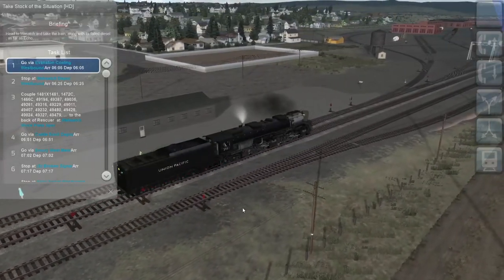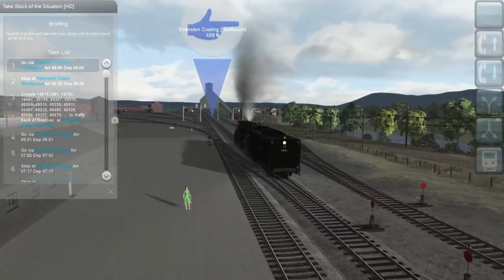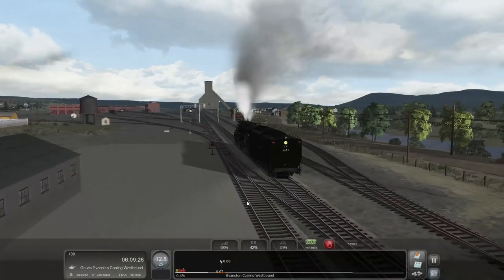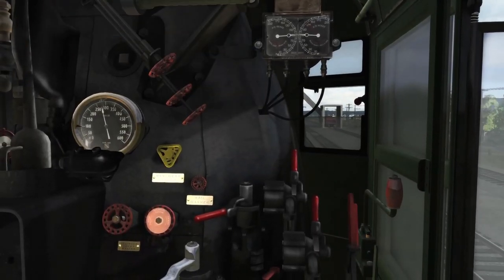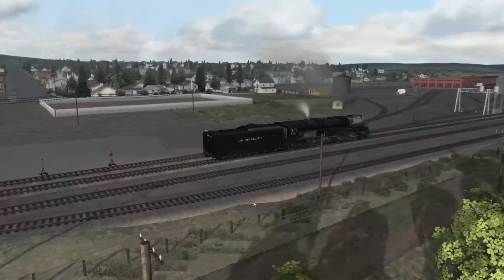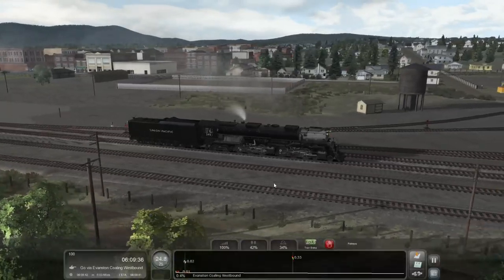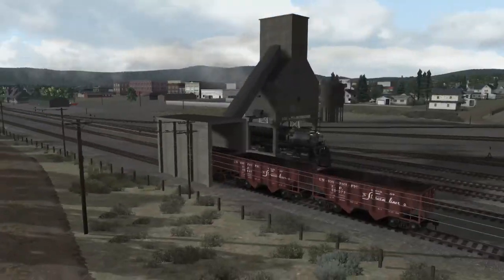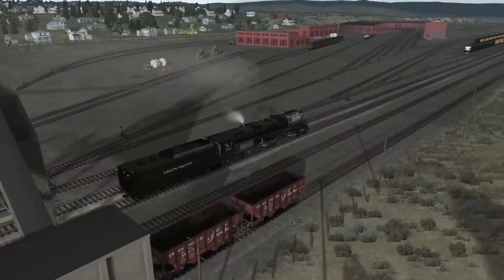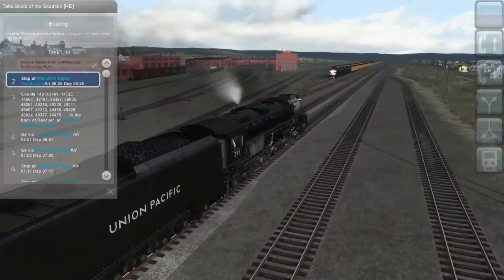We need to stop at Wasatch depot. I guess we'll just go — what's our speed limit here, 25? All right, let's do it then. This engine's simulation is very accurate, so when you have a heavy train on you, you really do have to pay attention to the back pressure gauge. I'm excited to try that out.